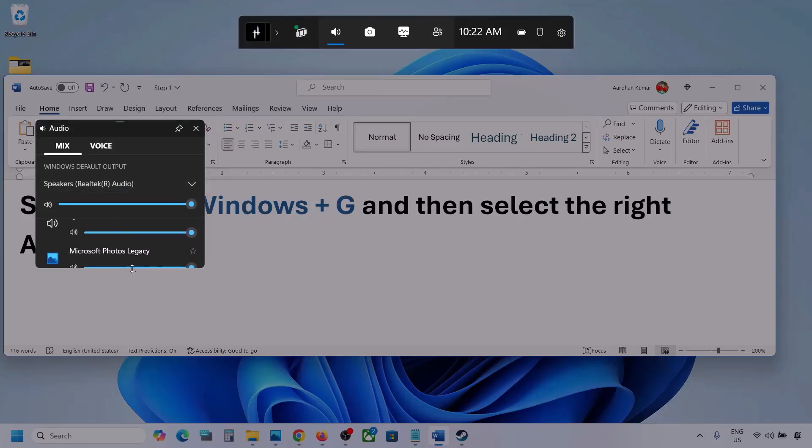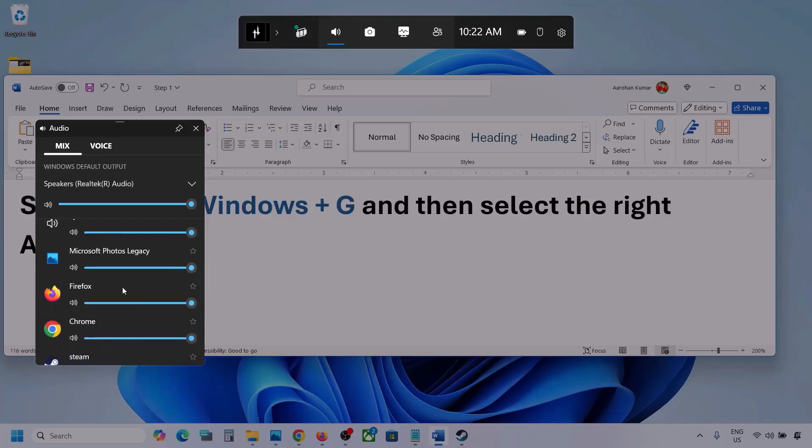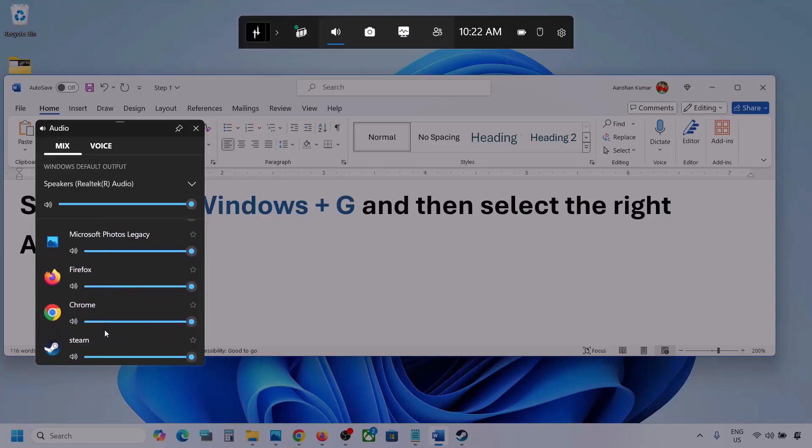You will also see different applications listed here. If you see your game, make sure the slider is set to maximum. I'm showing with a different application, but if the game is running you will see it here — set it to maximum.